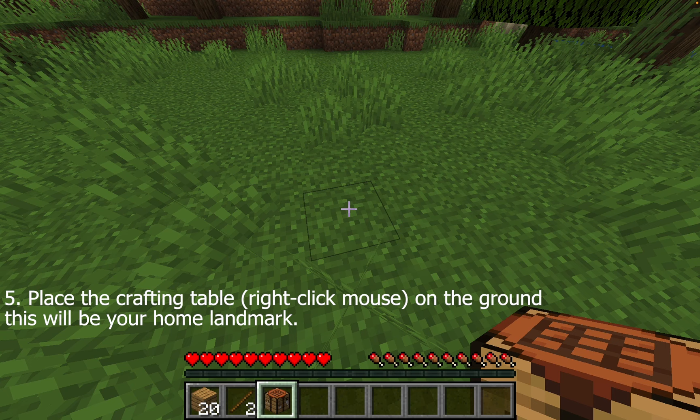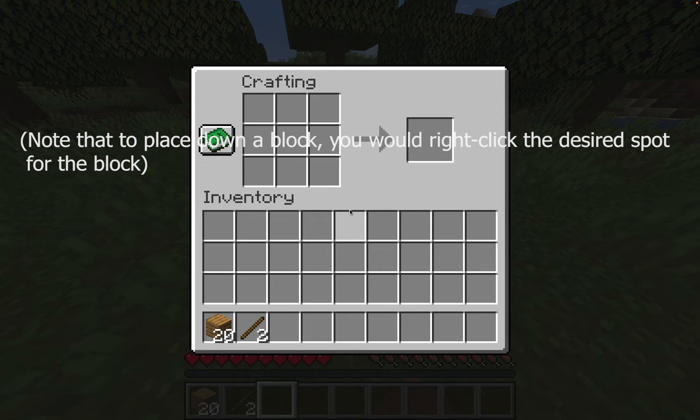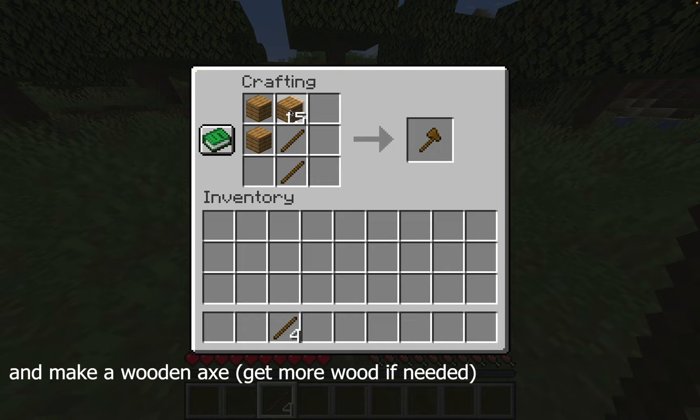Place the crafting table on a desired spot — right-click on any spot you want to place it. Using the crafting table, put two wood blocks stacked in the middle slots to make sticks. With those sticks, you can then craft a wooden axe.